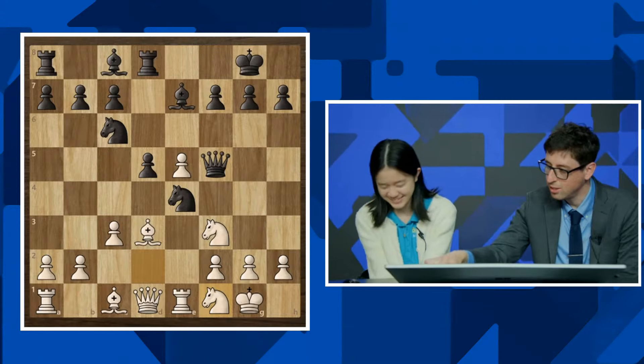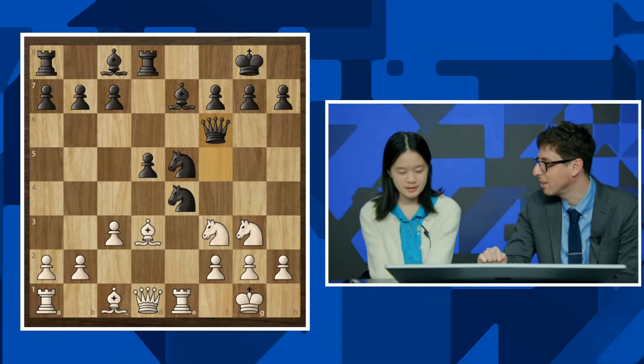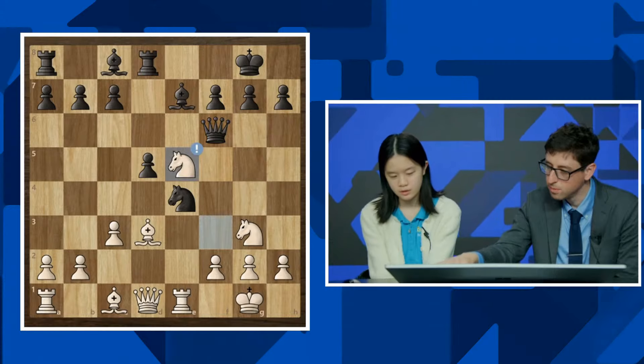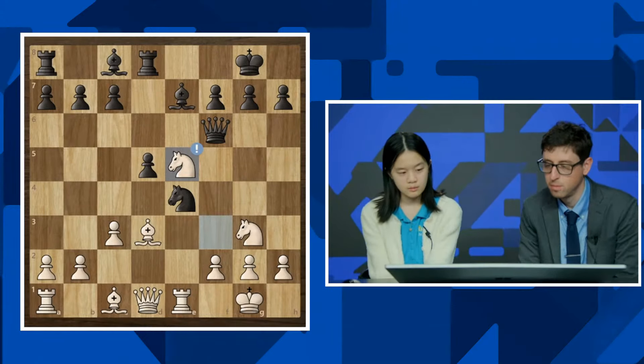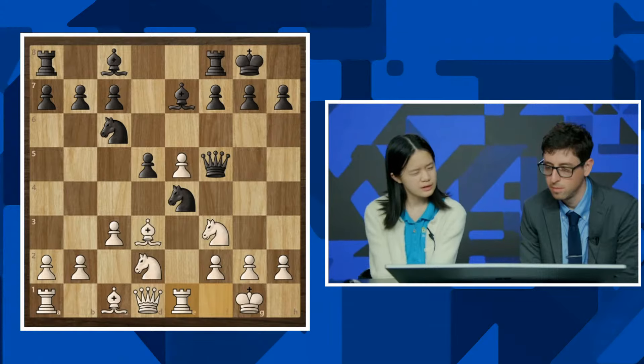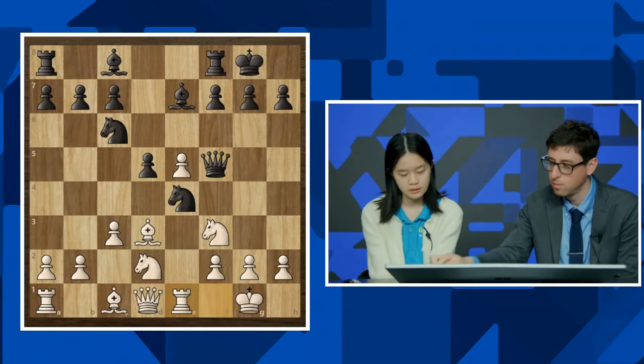So knight f1, knight g3, and you're already on your own here, you're thinking. After I didn't prepare rook e1, I was looking at more of queen c2 on move 10. So then after here, I think rook d8 was probably correct — it makes the most sense.